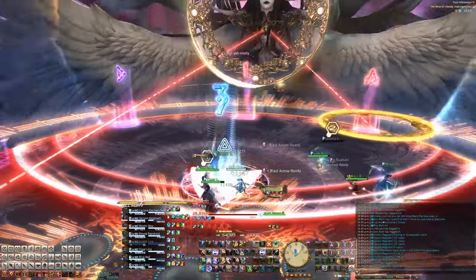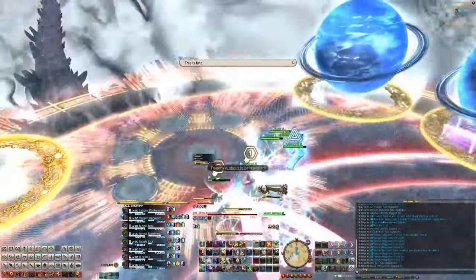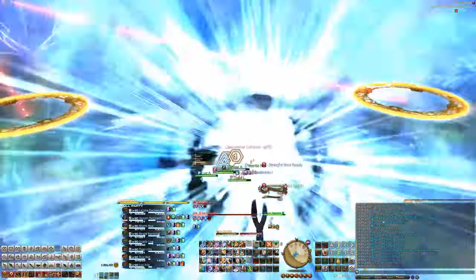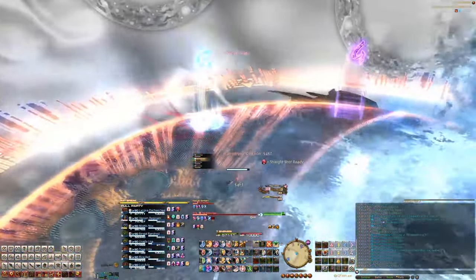I got her. I'll try to save mana for TBM. Go to the south-west side. South-west side. Double knockback. Pop sprint. South-east. South-east. South-east.